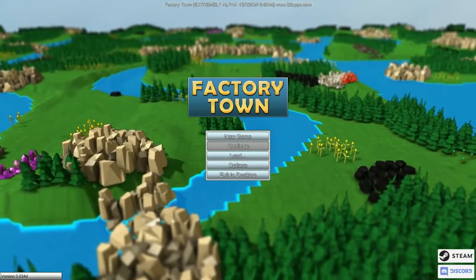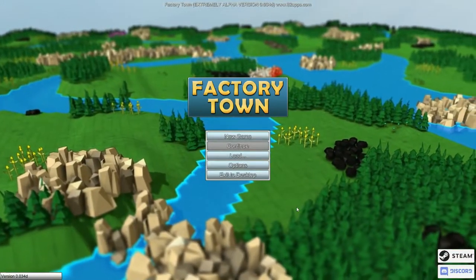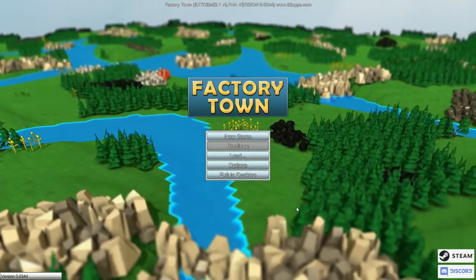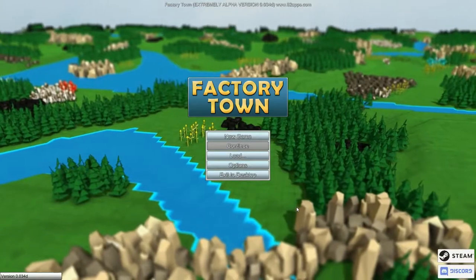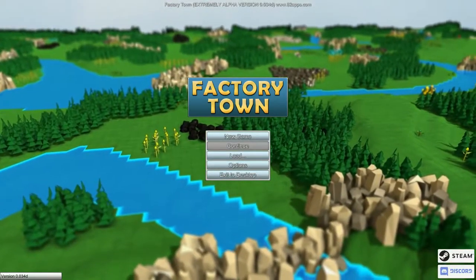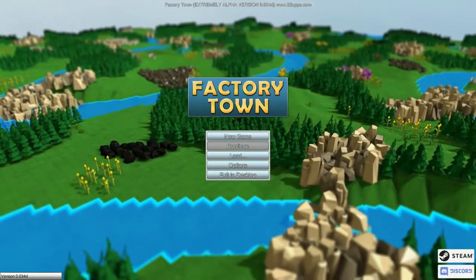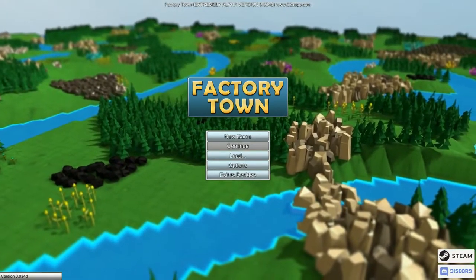Hello everyone, welcome to an episode of Factory Town. I just got my beta version access and we are going to give this a go today. We are starting on version 0.034 Delta, which is an extremely alpha version. Factory Town is a game being created by an independent developer — his name is Eric. You will find a link to the Discord in the description.